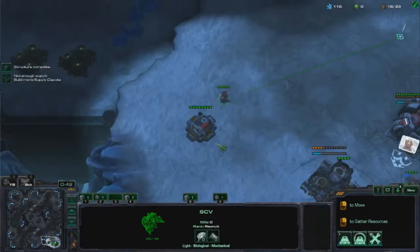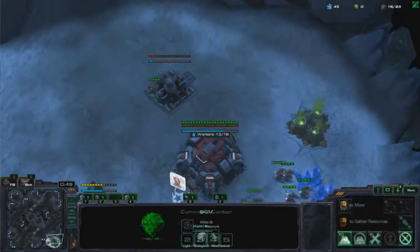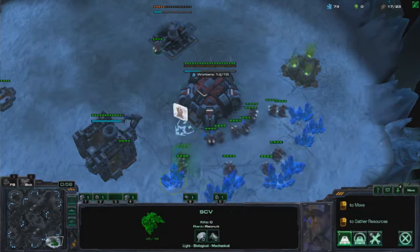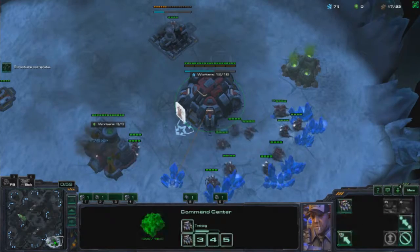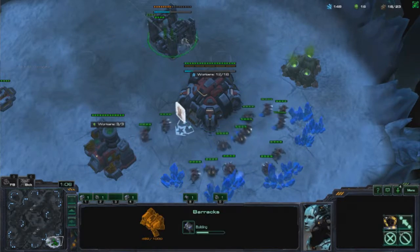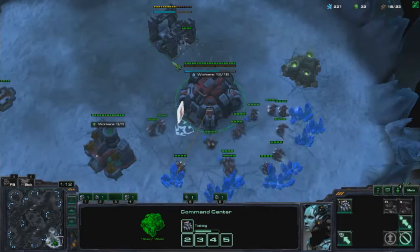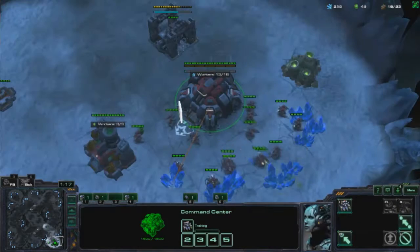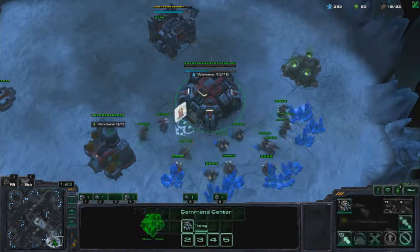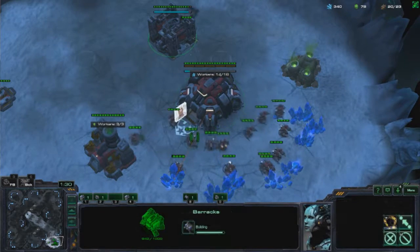So I go for a gas first — barracks, factory, starport all in one shot. I do this because Hellions are the best counter to Reapers, and Reapers seem to be very popular on this map because of the left side ramp. Hellions are slightly faster than Reapers, they have more health than Marines, they have splash damage, and they can easily outrun grenades and split. So I think they are the best counter to Reapers in general.